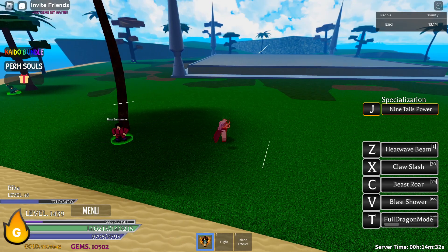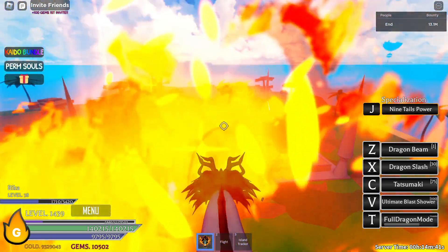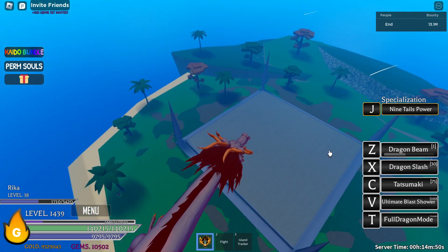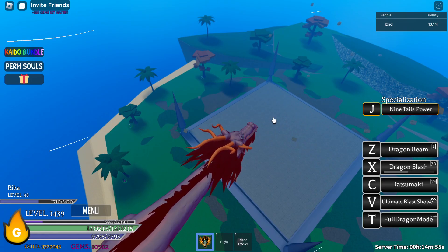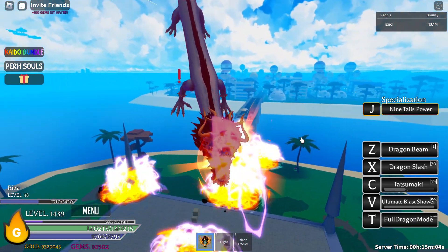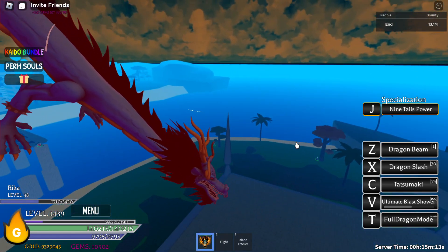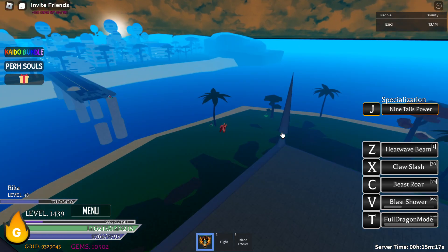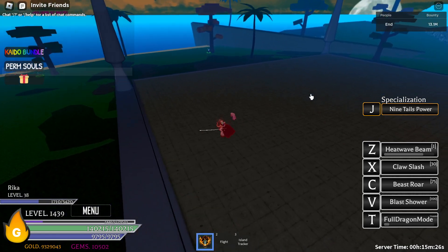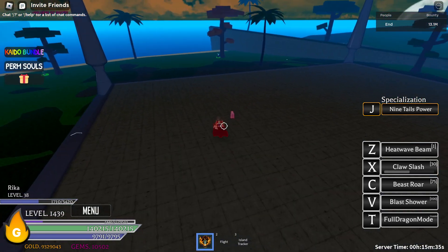Alright, let me show each skill again. For dragon form: first skill Z follows your cursor and is a single hit; Dragon Slash follows your cursor and is a multi-hit; Tatsumaki is a huge AoE multi-hit; and the V skill, Ultimate Blast Shower, is another huge AoE multi-hit that deals the most damage. For human form: heat wave beam Z is a multi-hit that you can hold and aim; X, Claw Slash, does not follow your cursor — it just goes whichever direction your character is facing, but it's pretty fast.